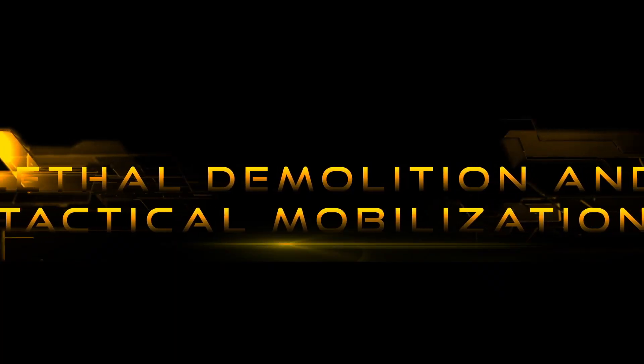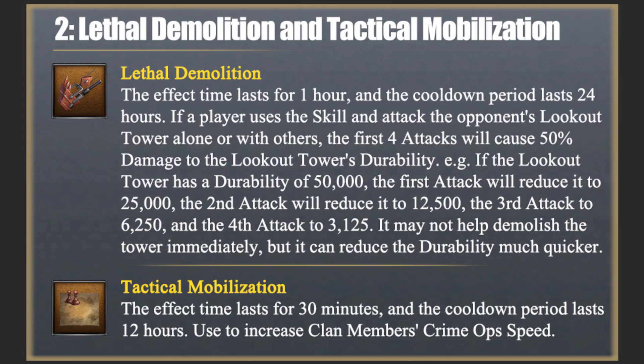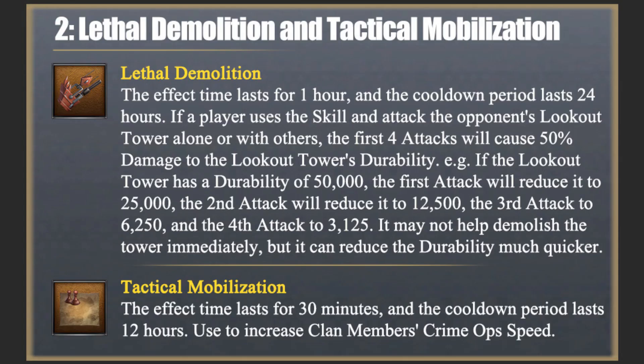Lethal Demolition and Tactical Mobilization Skills. Forced Demolition: While active, the skill initiator's crew members or raid participants will deal damage equal to 50% of their current durability when attacking enemy buildings in the first 4 attacks. The effect time lasts for 1 hour and the cooldown period lasts 24 hours. If a player uses the skill and attacks the opponent's lookout tower alone or with others, the first 4 attacks will cause 50% damage to the lookout tower's durability.